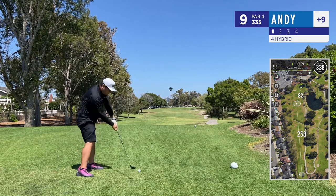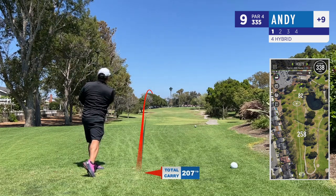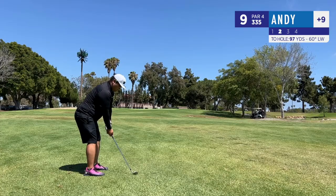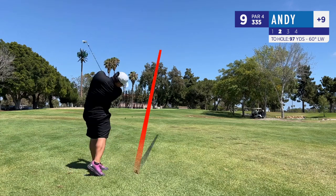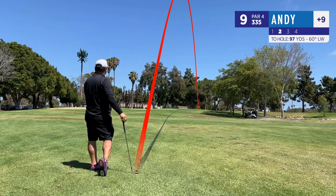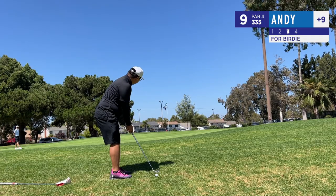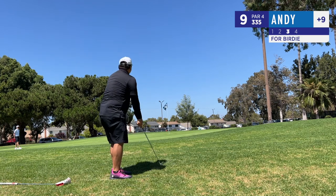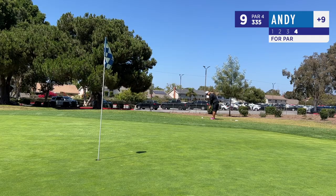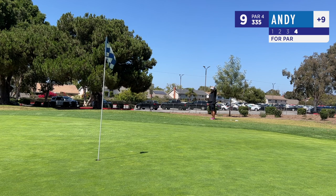Now at hole number nine, the last hole of the course block here at Costa Mesa. Here comes my four hybrid to the rescue again — it somehow goes straight down the middle. One thing I have to work on is that a lot of my somewhat full-swing wedge shots push to the right all the time. I really got to work on that or else I won't be able to get those greens in regulation. Really annoyed that I hit it so hard on what just needed to be a little bump with my pitching wedge. Here I am just going back and forth, playing pong all by myself — very, very frustrating. So I end hole nine with a double.